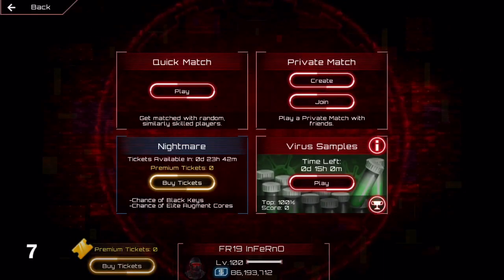Number 7: if you're tired of waiting for nightmare tickets, you can time skip. Time skipping is going into the settings on your device and skipping time to the next day so you have your tickets back. Don't feel bad about doing this — everyone does it and you can't get too far without it.